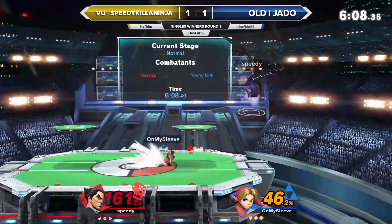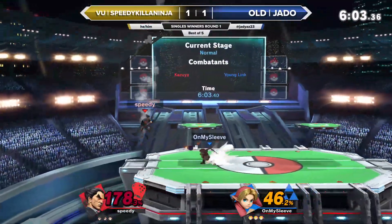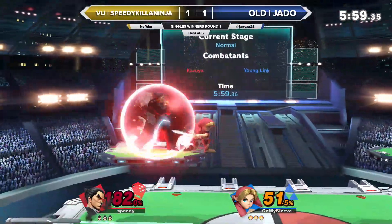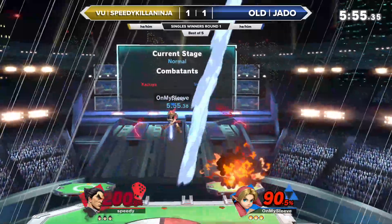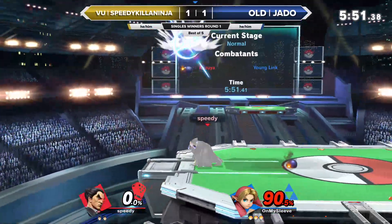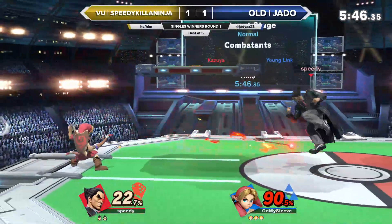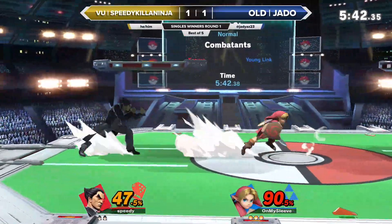Here's that combo again — not going to kill just yet, especially with how heavy Kazuya is. But Jado just very comfortable right now. He does need to find the stock sooner than later, because Kazuya can fire back a lot of damage using that up-B, almost killing with the rage too. Down air coming in clutch. To the untrained eye, it just seems like the raw power out of the Young Link right now — the speed they're playing with is amazing to watch.